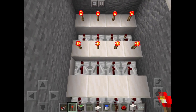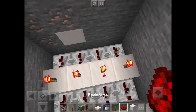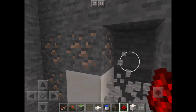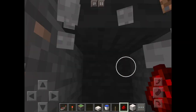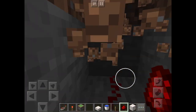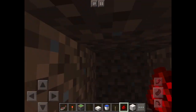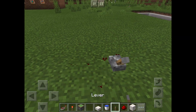Now place redstone torches on top of all of these blocks, and take out these four blocks behind the repeaters. Connect them with a redstone trail leading up to the surface — do something like this. The surface should be right here, so your lever is going to be right about here.